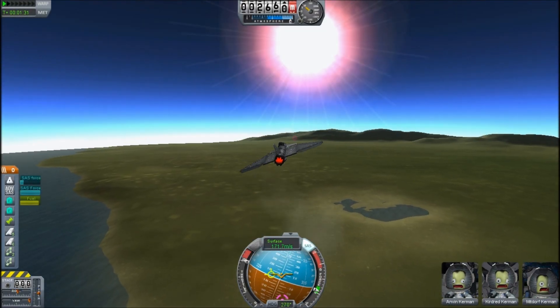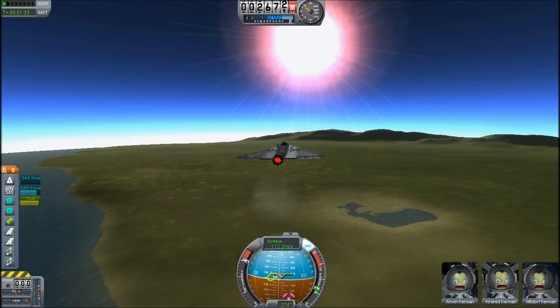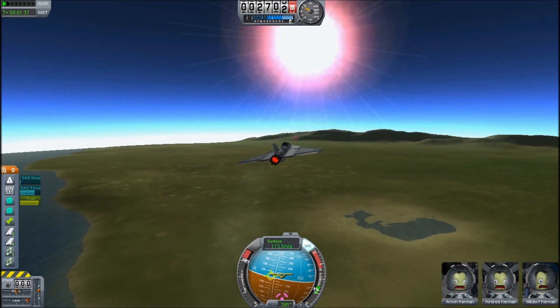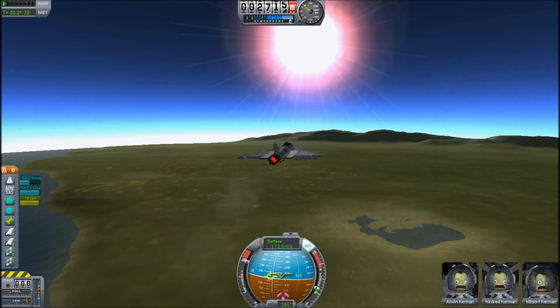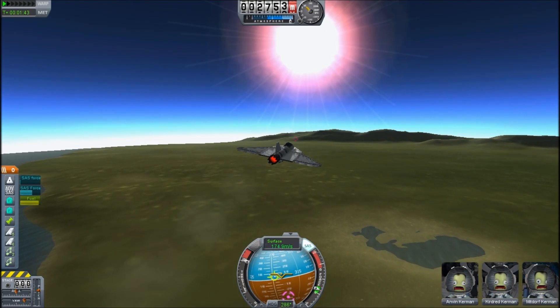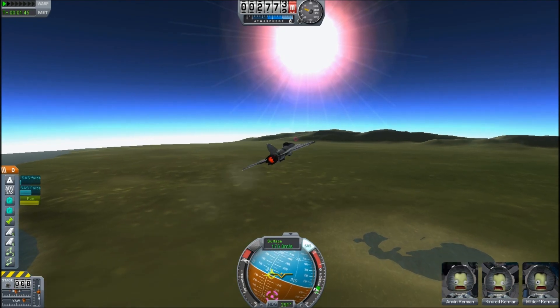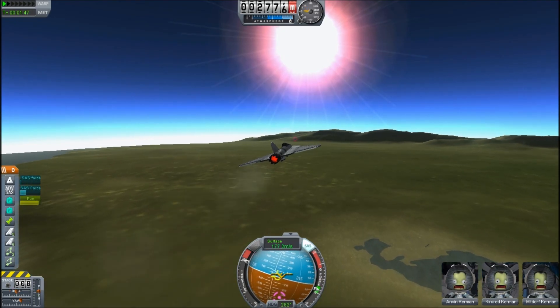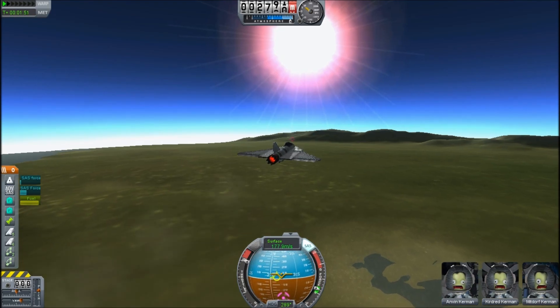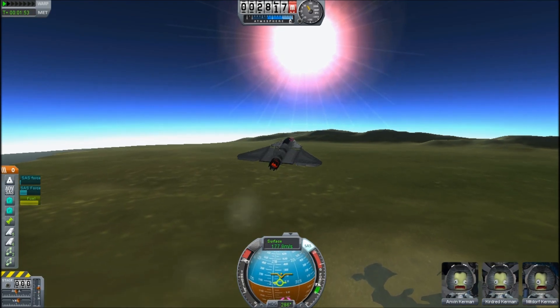Hello, it's Scott Manley here back on the planet Kerbin. One of the frequently asked questions is, on the nav ball, what do those purple markers mean? Up until now I've been kind of dismissing these because in previous versions these used to point to Kerbal Space Center — they were convenient little navigation markers to let you find your way home.